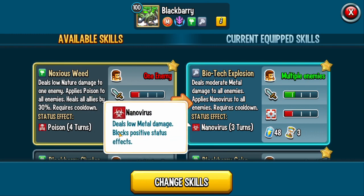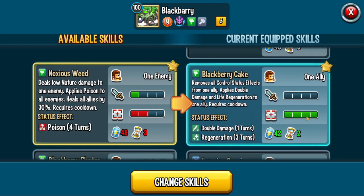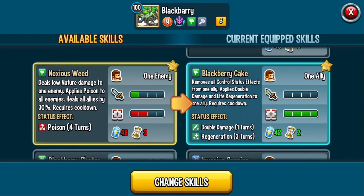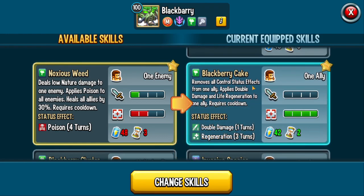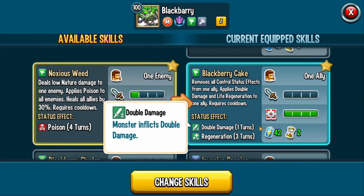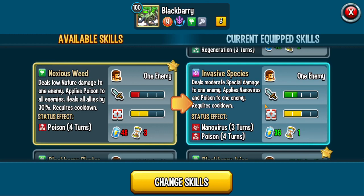It does low metal damage and blocks positive status effects, which is really good, but the only complaint is it has a really long cooldown of three turns, and the accuracy isn't great either. Blackberry Cake is a really good AOE — it removes all control status effects from an ally, applies regen for three turns, and gives double damage, which is good although some support monsters have triple damage.